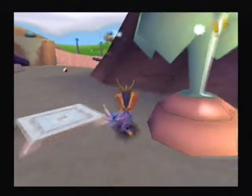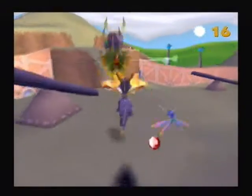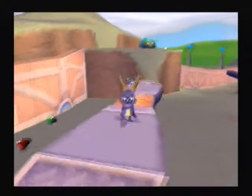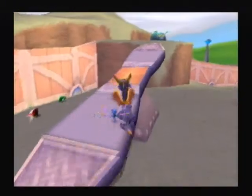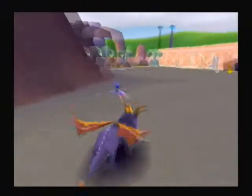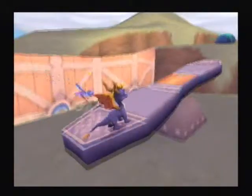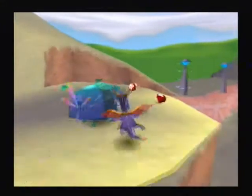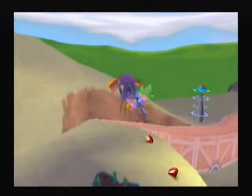You can head bash him as well, and you can charge him. So honestly you have like four methods of attack. You can use the barrel, flame, charge, or head bash — or even the yellow golden nuggets. That's five attacks — pretty good. Make your choice, which one will you take?